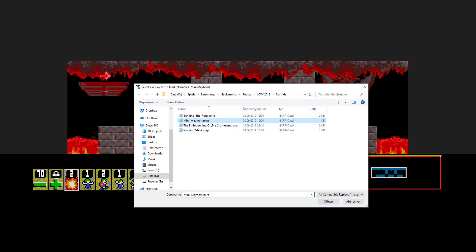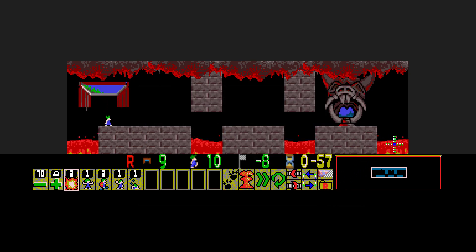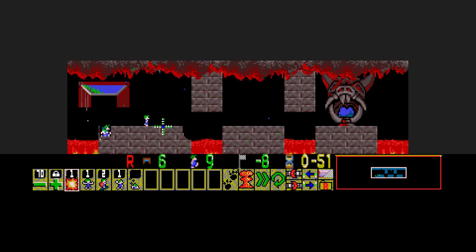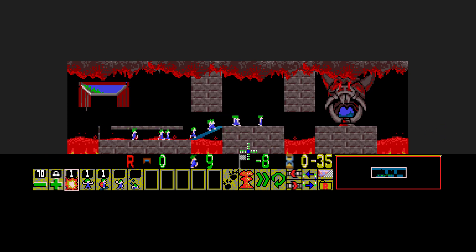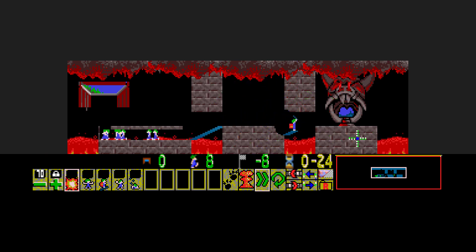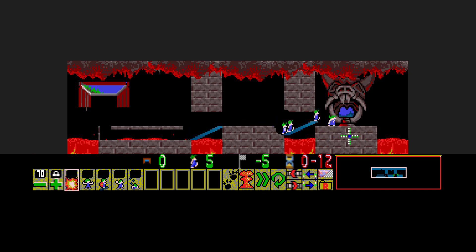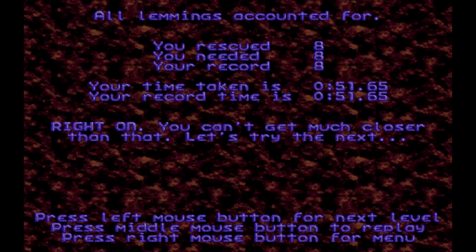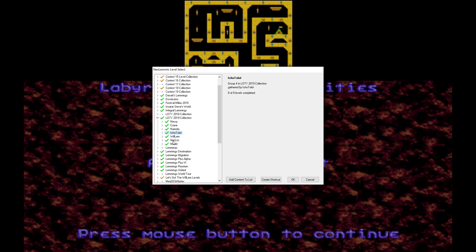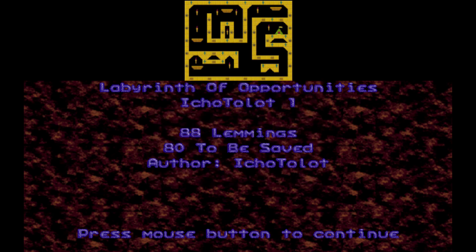Mini Mayhem was one of the easier levels. We dig down with the second guy to prevent the crowd from following — only one lemming gets ahead. We need to bomb here to be low enough for a builder. He bashes to catch up. We block the crowd and later bomb that blocker, so the last guy here can build over the last gap. We also have quite a tight timer, but if we do everything correctly, we still have a couple of seconds left. And that was it for this part. I will do my levels in an extra part, and next time we will go over Wilhelm's levels and the mixed group. Until then, have a nice day.